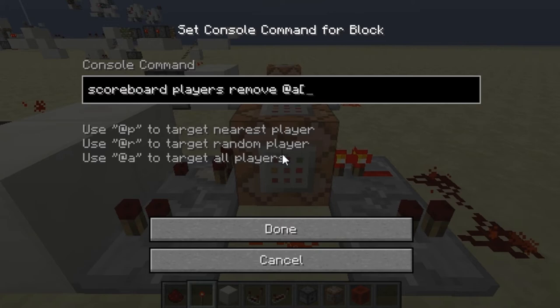Inside the brackets, type 'score_' followed by the name of your scoreboard — capitals are really important if you used them in your name — then 'min' equals 1, and close the bracket. Then put the player name before the number. This is going to remove 1 from 'reds' if reds is greater than or equal to 1.